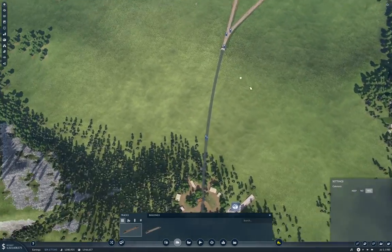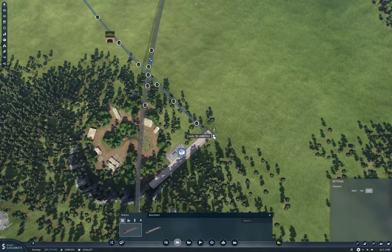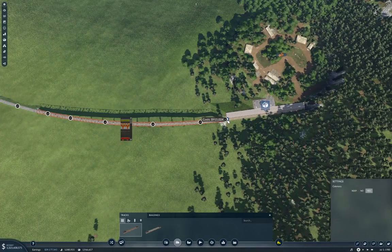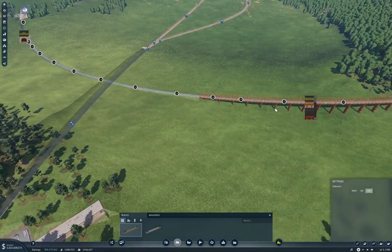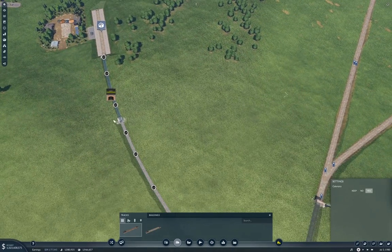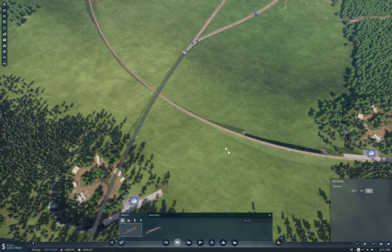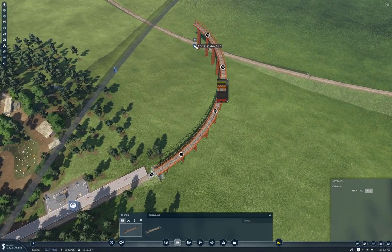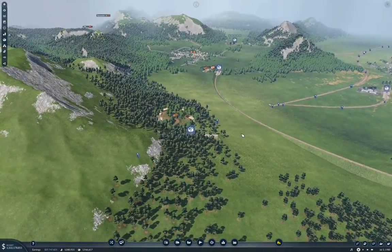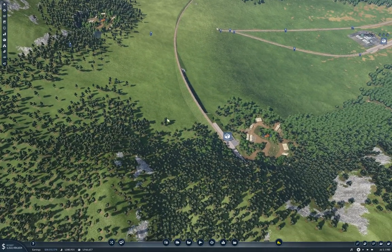We need to build some tracks here. We need to get up to here — we need to get up to here, which we can. We can get up to there. Can we get up to here? No, no, no, no — that's not going to work. We're clearly not going to be doing that because I don't want to put a helix there. So let's put the other track in there, and I'll take trucks from the other forest.